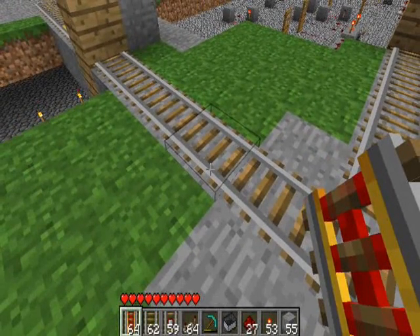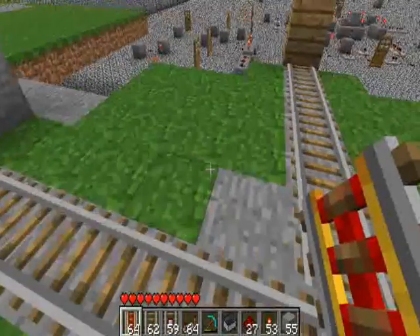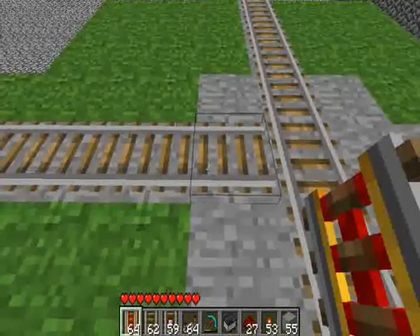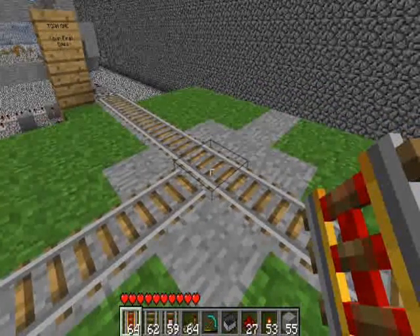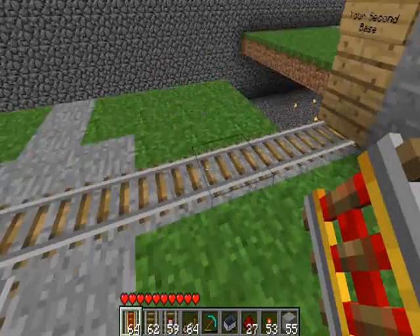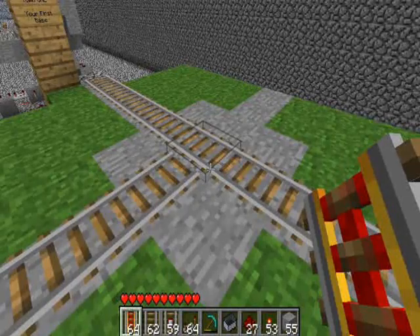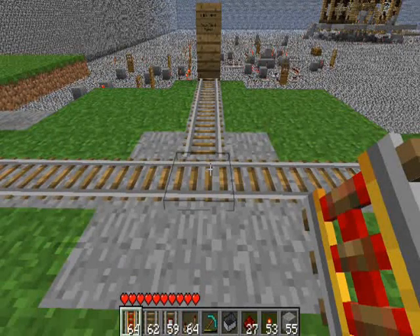The trick here is that when you stop temporarily, we don't want to get out of the cart. That's always been one of my biggest pet peeves in Minecraft — I always wanted to be able to come down a line, stop temporarily, make a decision, and then continue down the line without ever getting out of my cart. That is what we're going to be covering with this tutorial.